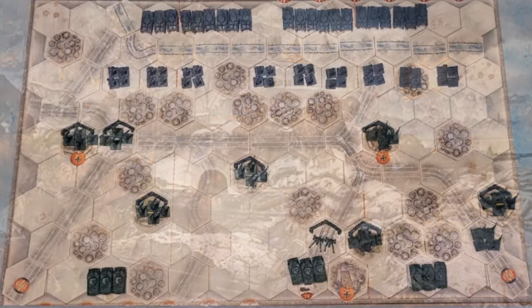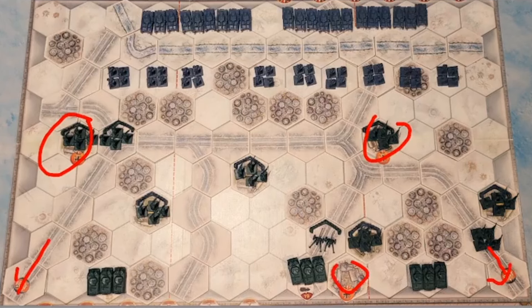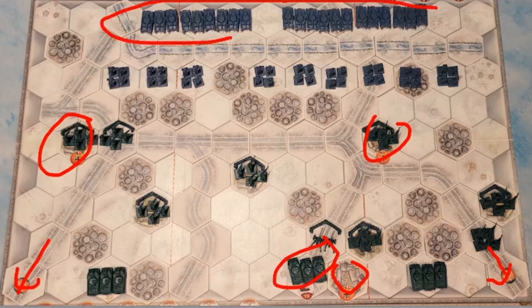The stage is set. The battle lines are drawn. The rest is history. The Germans are trying to capture these buildings and or exit off these sides of the board. The Americans are trying to hold them and have some tank hunters to help. The Germans have a lot of armor, but they need to build a pontoon bridge to get them across the river. Both teams are looking for six points to win. With all that established, let's get started.